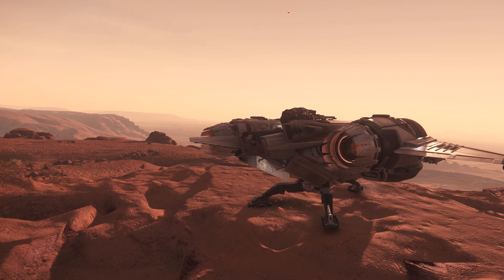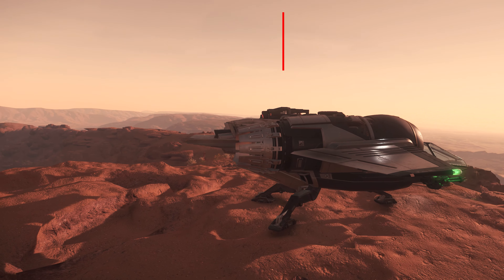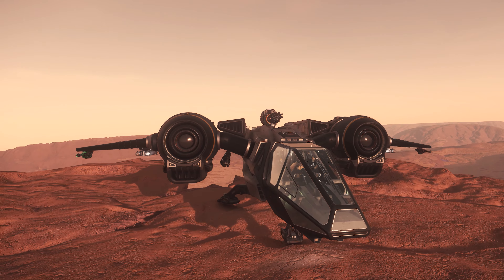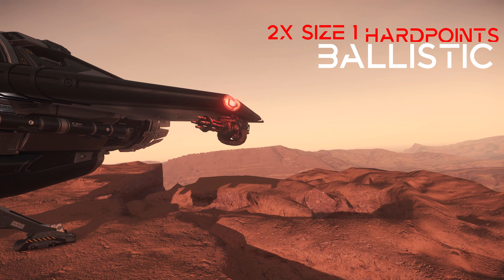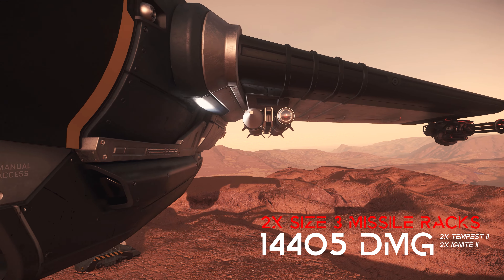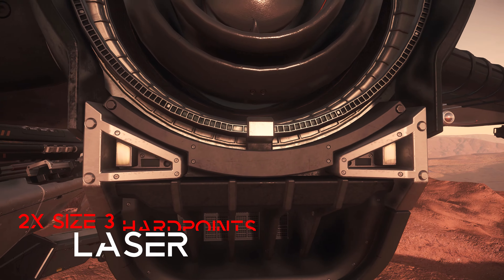At 1.4 million UEC as well as just under 110 dollars, the Buccaneer is available for purchase at New Deal and in-game or during limited sales at the Pledge Store. What is striking, however, is the armament. Drake has pulled out all the stops and used every nook and cranny in this little ship to store weapons.